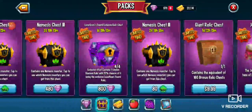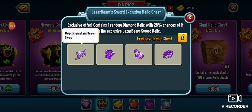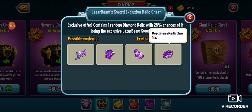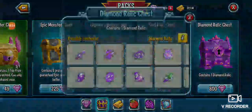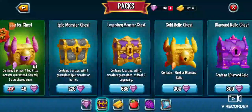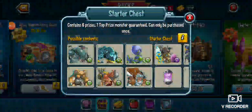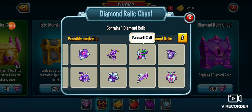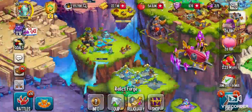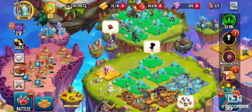I don't get it — people are crazy to spend 800 gems on a diamond relic chest. Laser beam sword. I thought you could get a gold relic out of it, but apparently not.